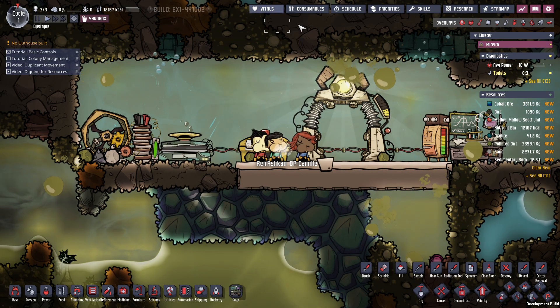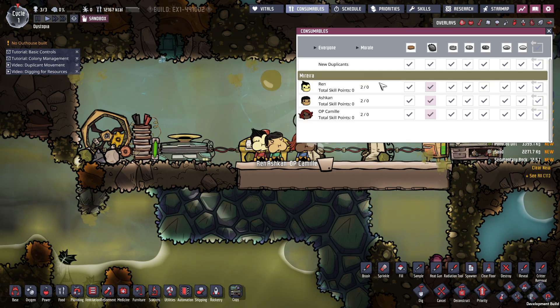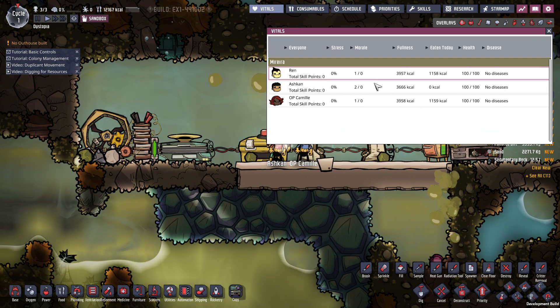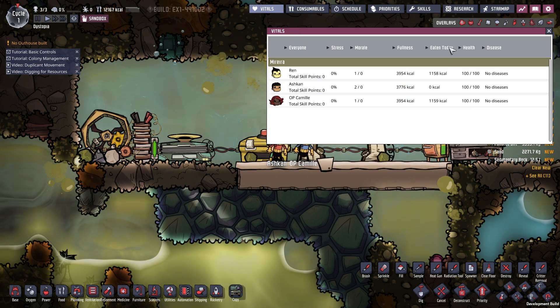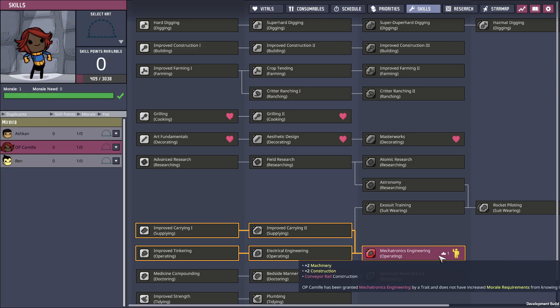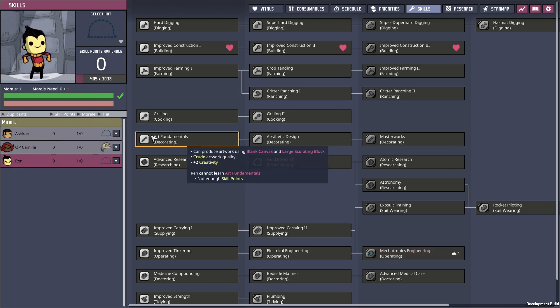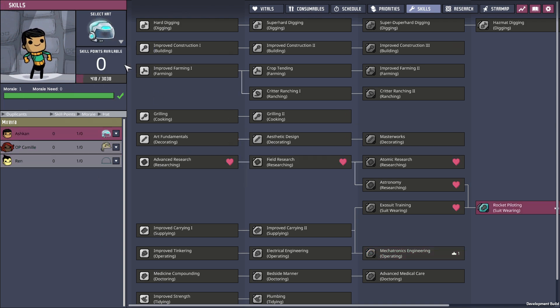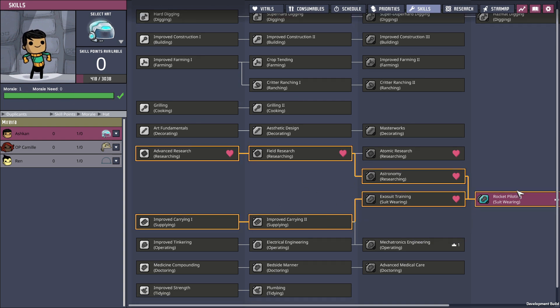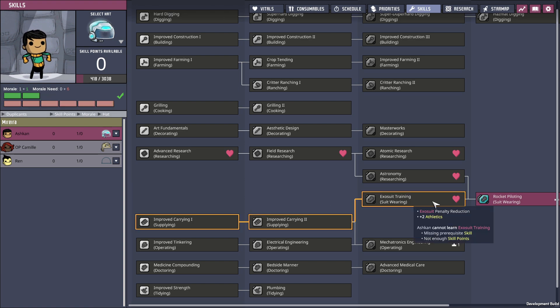A lot of the audio sounds a little bit different — it's like they've altered it slightly. The vitals panel is different: eaten today, health, diseases. We didn't even take a look at their skills — already starts with mechatronics engineering, that's amazing. And there's our rocket pilot. I wonder if that does anything now, cause that's still a hard skill to get to, and since rocketry is so early...